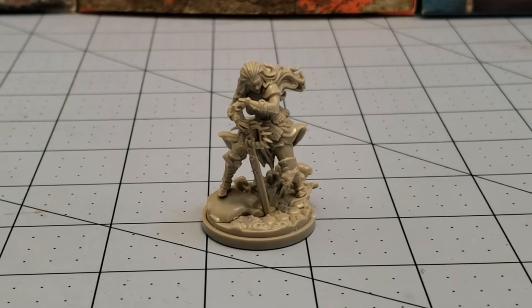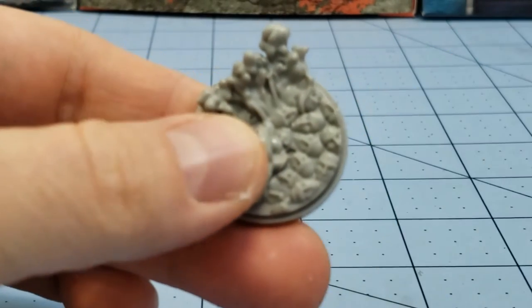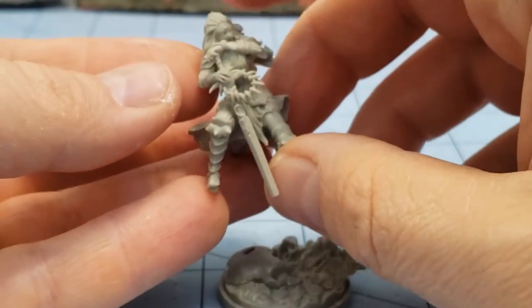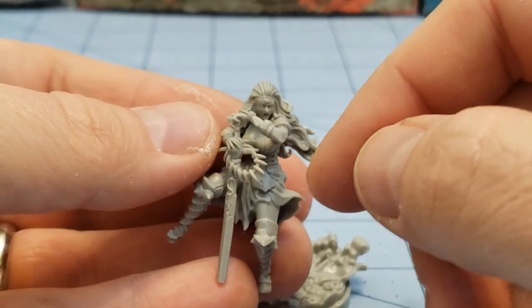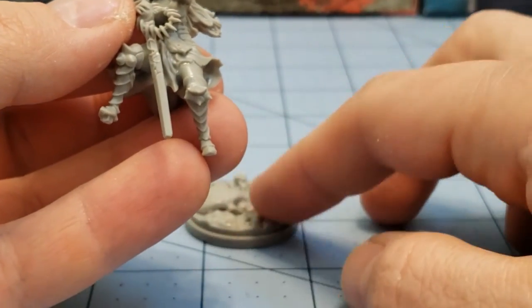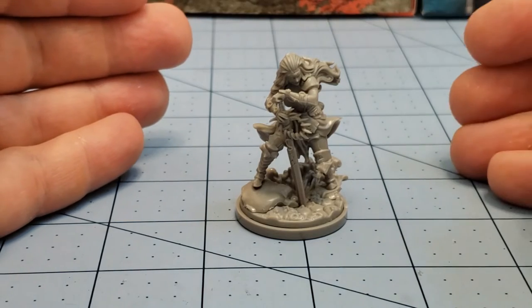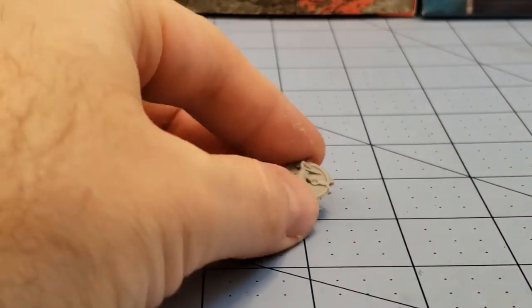Now we've got Urza all done. She's got connection points for both her leg, and there is an indentation where the sword is actually going to rest, and then her back foot. You have to connect both the hand and then her left hand actually has to connect to the top of the sword, and getting everything to connect together and then actually match up with the peg or indentation in the base is a little bit of a challenge. I would suggest using a glue that isn't going to set immediately so you can kind of wiggle it into the correct position.